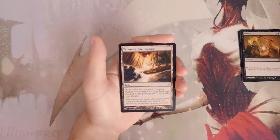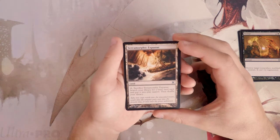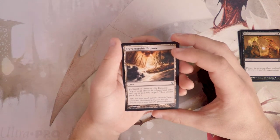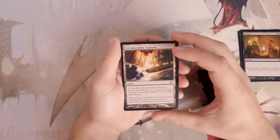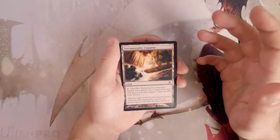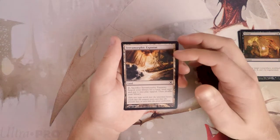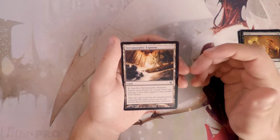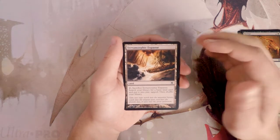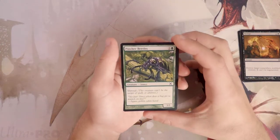Terramorphic Expanse is a land — you can tap and sacrifice it to pull a basic land from your deck and put it into play tapped, then shuffle your library. It's perfectly fine as a fixer. I would never first pick it, but it's definitely worthwhile to pick up a couple, especially in three-color, and even in a two-color deck playing one or two is not a bad thing.